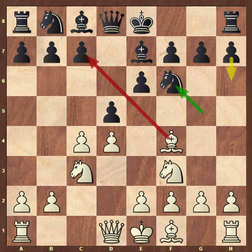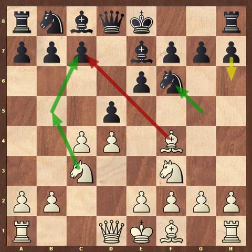A lot of juniors I coach, especially when they're younger, they like to do this idea of knight b5 and knight c7. But is that realistically going to be happening here? Doesn't look like a good idea. Okay, so bishop f4 - let's say white continues in the same way.